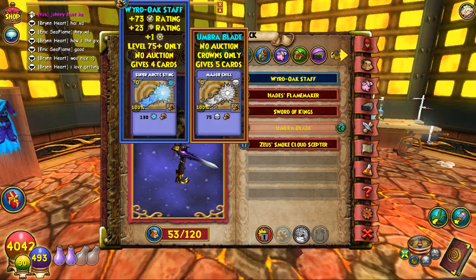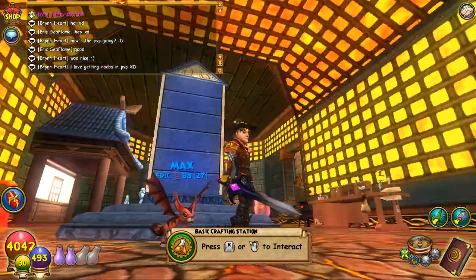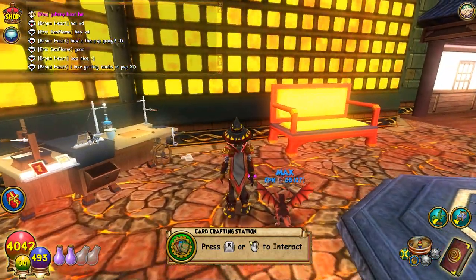I want to show you guys — I got the last May Day a few days ago, and I got the Umbra Blade, and it looks like a beast. It was a rare wand giveaway. My sister got the blue falcon.